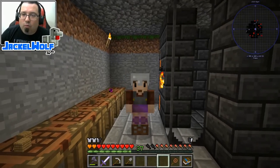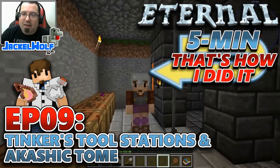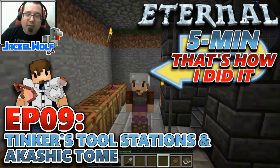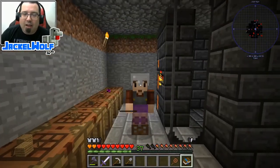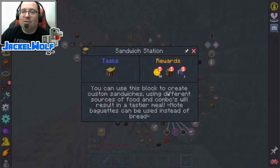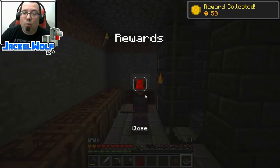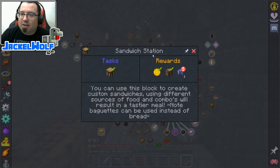Hey everyone, Jackal Wolf back in MC Eternal with another episode. If you've been following along, you know we're working our way through the quest book. Last episode we did the sandwich station, and it looks like I did not collect the rewards for that. We got ourselves 50 monies and a loot reward which is a vampire cloak - that's kind of cool. I've actually found some vampire stuff in the world as I've been exploring.